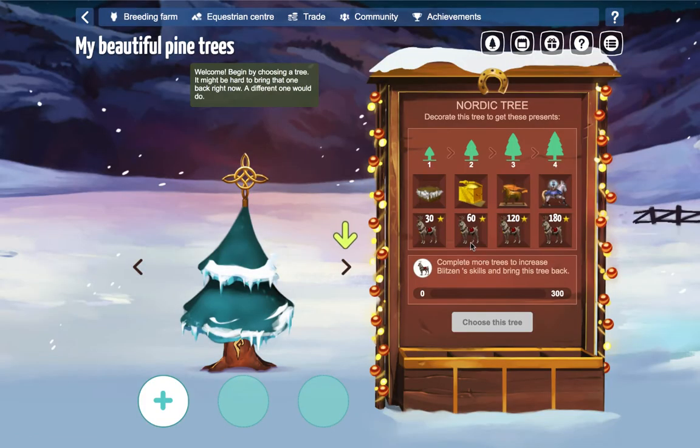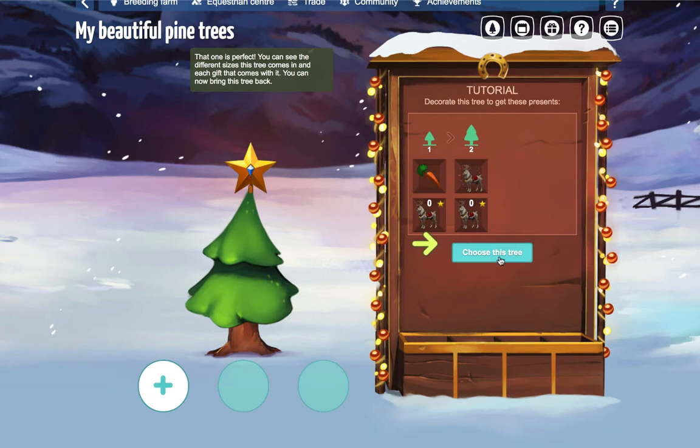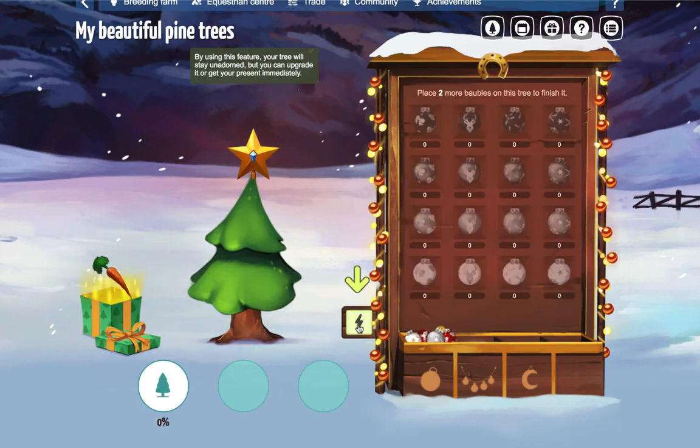So we'll start this now. Welcome — begin by choosing a tree. It might be hard to bring that one back right now, a different one would do. So choose this tree. By using this feature, your tree will stay unadorned, but you can upgrade it or get your present immediately.